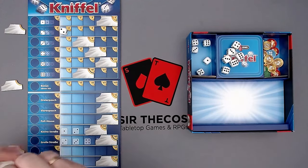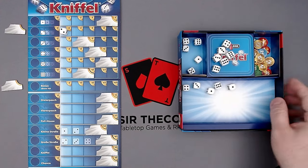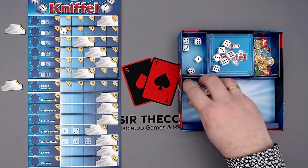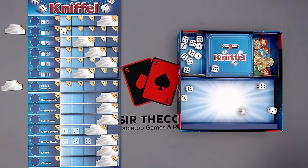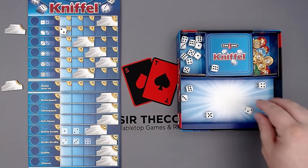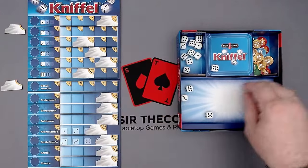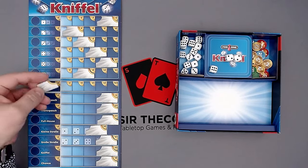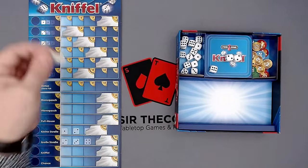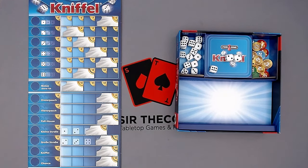We have two ones — we only need twos, a one, and whatever. We can take the whatever in here. The three we can't do anything with, so we remove it from the game. We score our chance for 10 more points. Now we need a one and twos — we can roll two more times. We have a one — perfect! We put that in the Yahtzee row, and a two in the twos row. All others we cannot put anywhere, so we lose those.